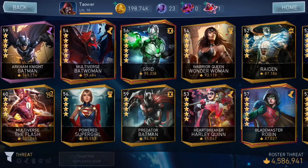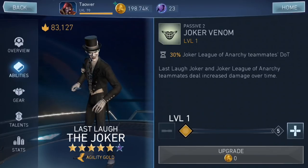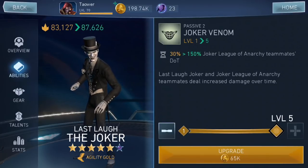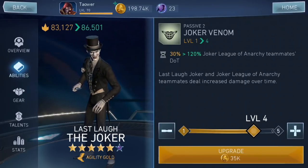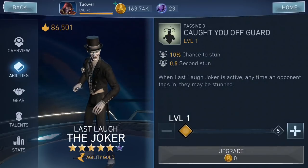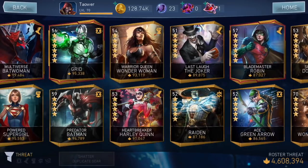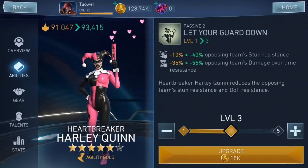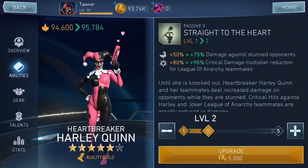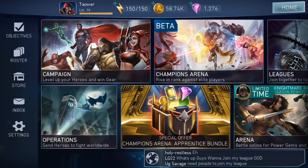Let's see what we're looking at here. How much is this going to cost me? 65,000 just for one of these characters — oh jesus. All right, let's do that. When Last Life Joker is active, anytime an opponent tags in they may be stunned. Wow, this is going to cost me so much. Harley Quinn Heartbreaker Harley reduces the opposing team's stun resistance and DoT. Until she is knocked out, Heartbreaker Harley increases damage on opponents while they are stunned. This is so expensive.